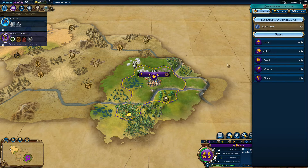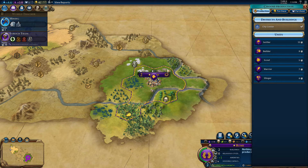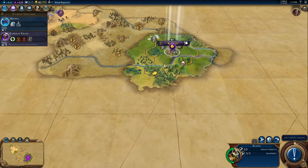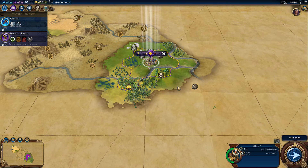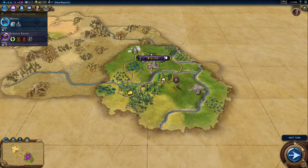We've got the scout built - good times. I think I'm actually going to get a builder out right now. Start improving some of our stuff. I don't see any barbarians, and when we need military we can fire out a slinger and warrior. So let's get a builder. I did say I was going to send the scout south, but I kind of want to see more of this area up here. Then again it looks all pretty flat, so let's send the scout south.